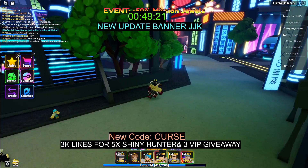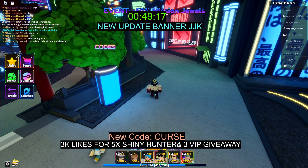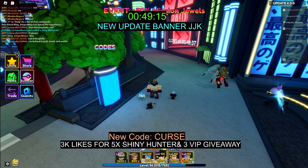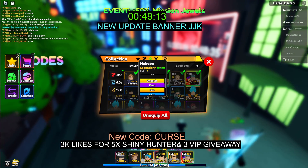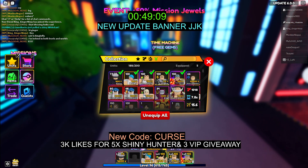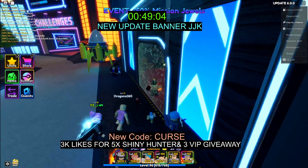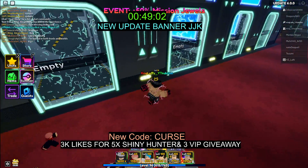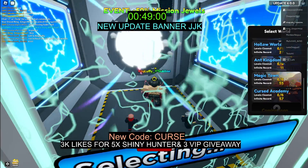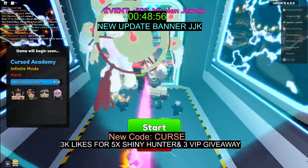So if we just go to infinite mode, we might be able to just see it real quick. I'm going to go ahead and unequip Nabarra and bring my Itadori with me. Alright let's get it started — I'm pretty sure it just comes from this. You want to go to Cursed Academy, go to infinite, and this is how you get it.